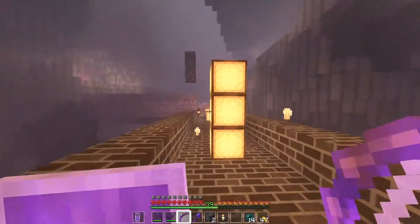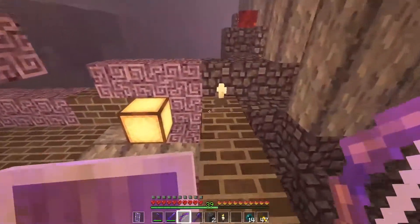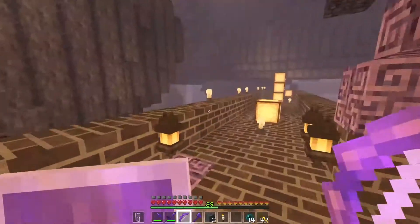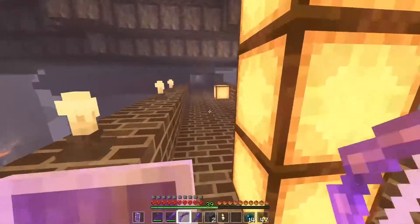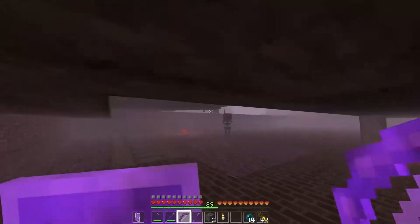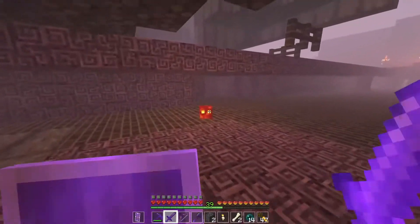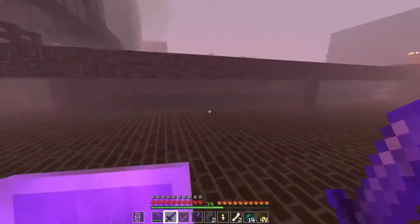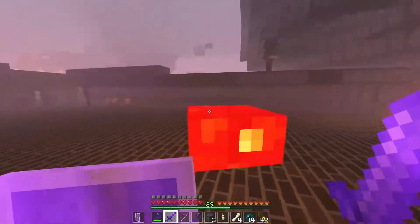You might notice this walkway is covered in lights. According to the wiki, blazes shouldn't be able to spawn in a light level above 11 — this looks above 11 to me. Apparently those two blazes didn't get the memo, but whatever. So we have this really well-lit area, and then we have the Wither Skull dome — the enclosure arena. All the Wither Skeletons spawn in here, they see me, they get all mad, and then I just walk under here and they can't do anything. I just hit them and they die. That's how I've been getting my Wither Skulls.